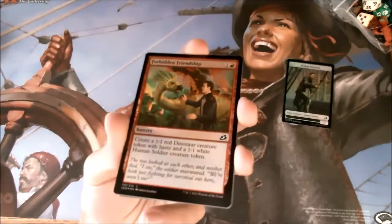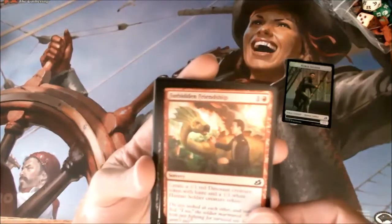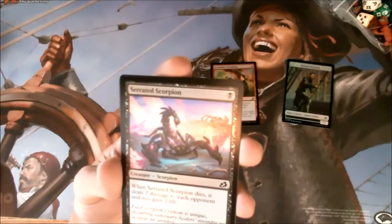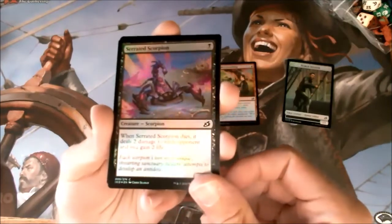Shiny Forbidden Friendship — forbidden romance. Happens in the exotic orchard, stays in the exotic orchard. Serrated Scorpion. It's kind of a cool die trigger for a one mana. There you go, now you can read it.